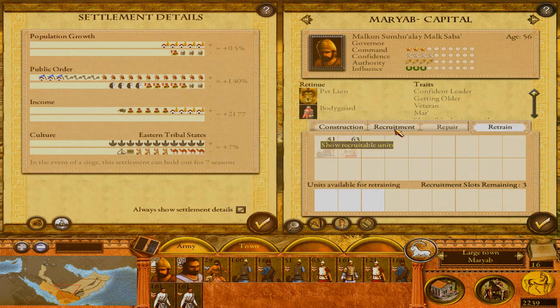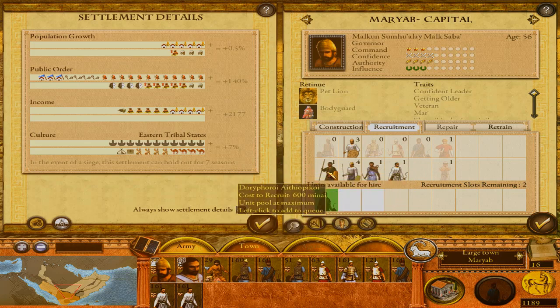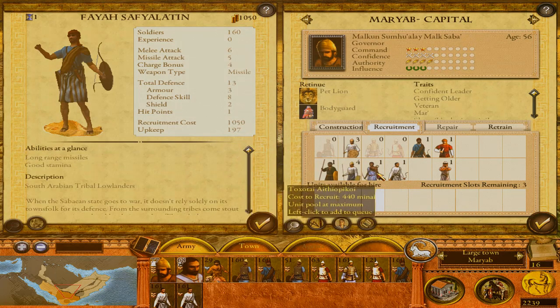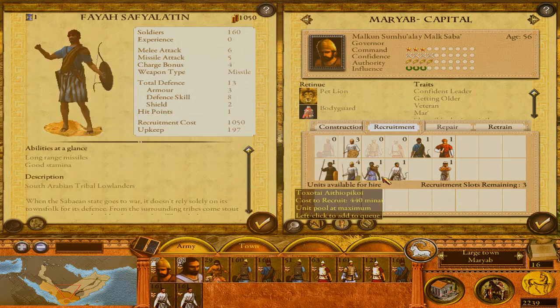I'll continuously retrain whatever I can. Fire Safia Latin have proven very valuable. Looking at finances: 5,286 — that's beautiful. Recruiting some soldiers will take a little from us; it's all about the upkeep. Fire Safia Latin cost 197 upkeep. We also have Nubian Ethiopian archers at 82 upkeep only, with combo bonuses in woods and deserts and good stamina. Fire Safia Latin have melee attack of six, five, and four in charge — way better than others.